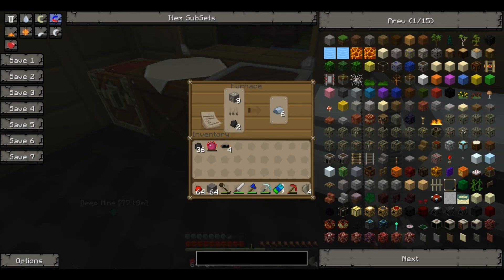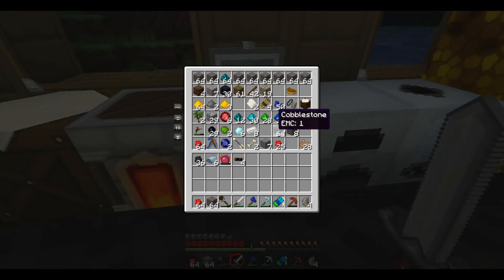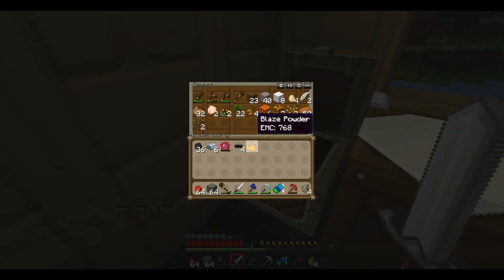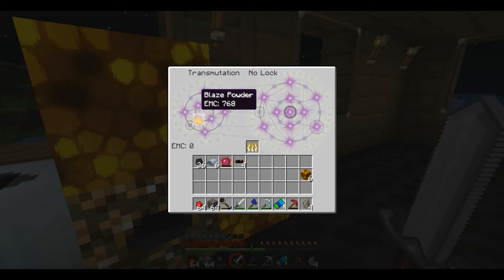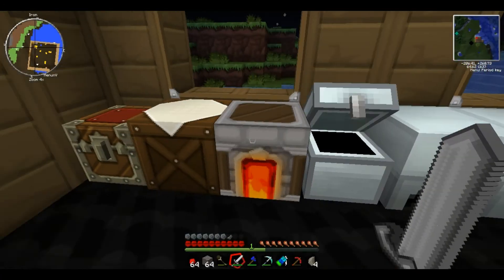I was gonna make a mace right here but I'm waiting for this to do work. No, I need two more. Grab this. I don't have any iron. I should have kept the coal. Can you just put random stuff in there? I don't have any more glowstone blocks. I should put one of these in here. Oh, it's doing something. That has a lot of EMC, I noticed. Also one of them here, okay, that's good.